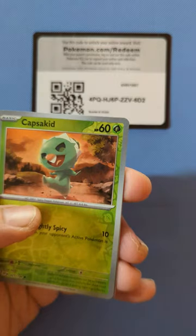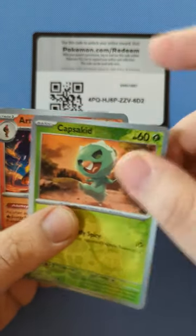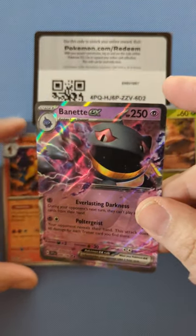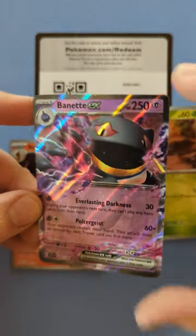We're to the back three. Got a reverse holo Capsikid, got a reverse holo Amara Rogue, and we have a Banette EX. That's really cool looking.